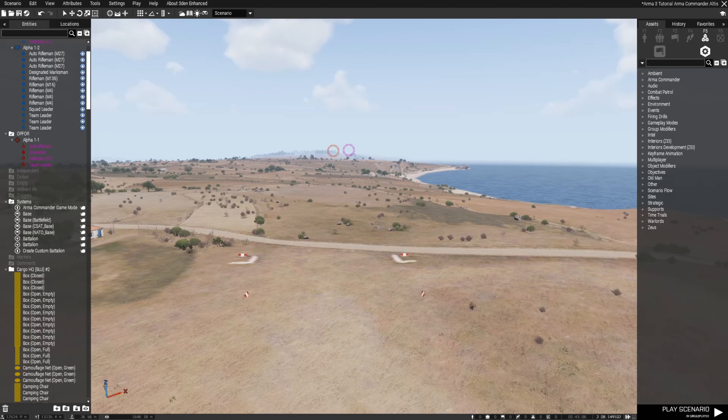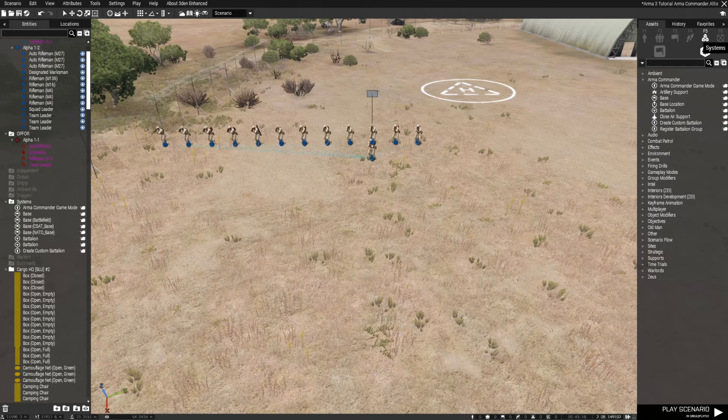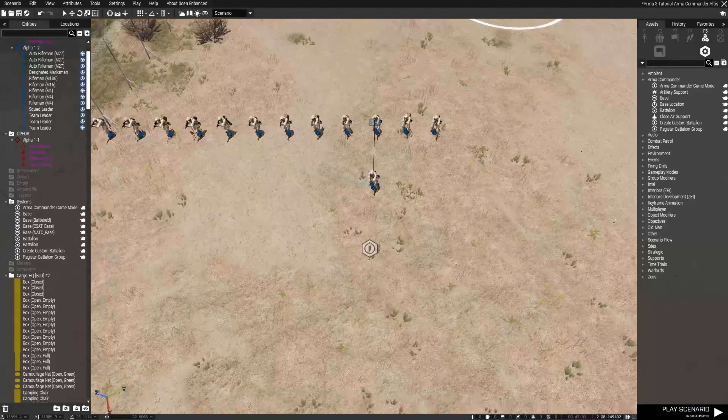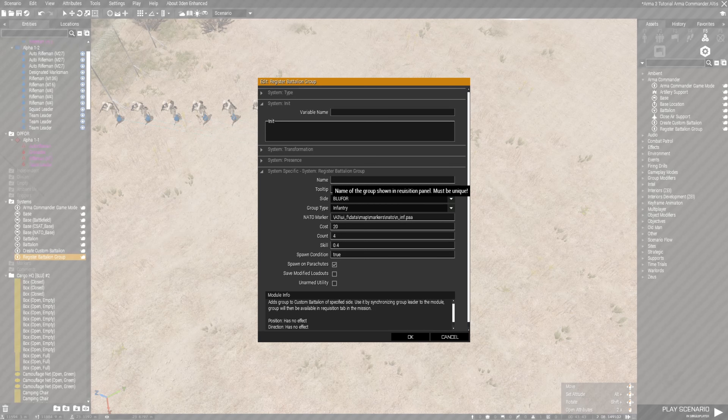In order to get the Custom Battalion to register, go back under Systems Modules and find Register Battalion Group. When you click it, place it on the map — I would typically put it as close as you can to the squad lead just to keep it organized. Once you place it, open it and give this group a name. I'm going to call it Marine Group.